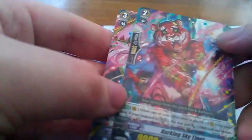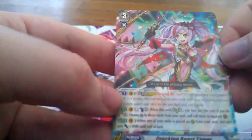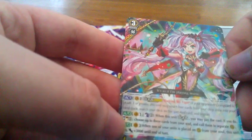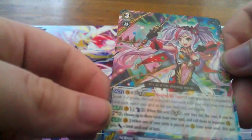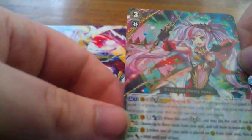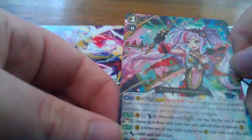Number 4 out of 6, and we have the Pale Moon. The Grade 2 Barking Sky Tiger has a rear guard effect: when one of your other units is placed on rear guard from your soul, if your Vanguard's in Legion, this unit gets a plus 3,000 bonus. And the Grade 3, Cracking Beast Tamer, legions with Sky Tiger. When it goes into Legion, Counter Blast 2. If you do, Soul Charge 2, choose three cards from your soul, and call them to separate rear guards. It also has another effect: when one of your units is placed on rear guard from your soul, this unit gets plus 3,000.